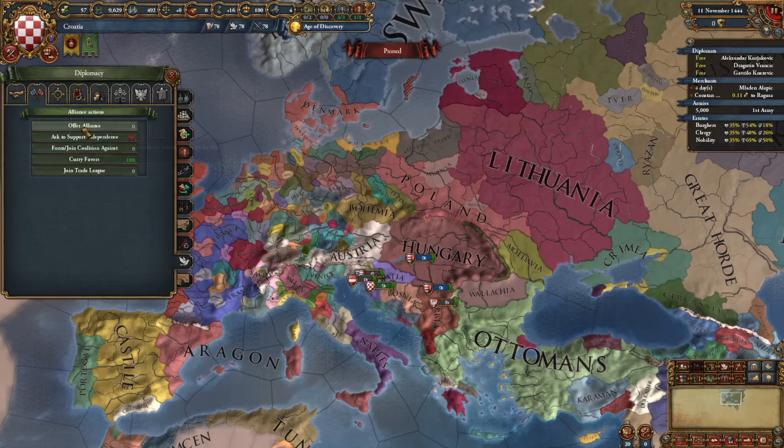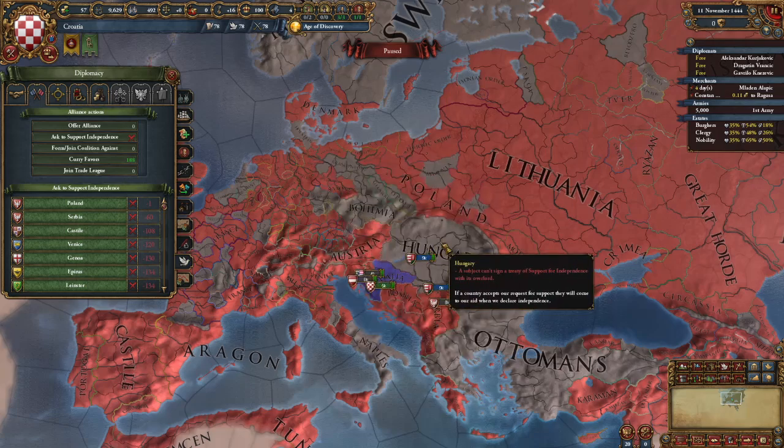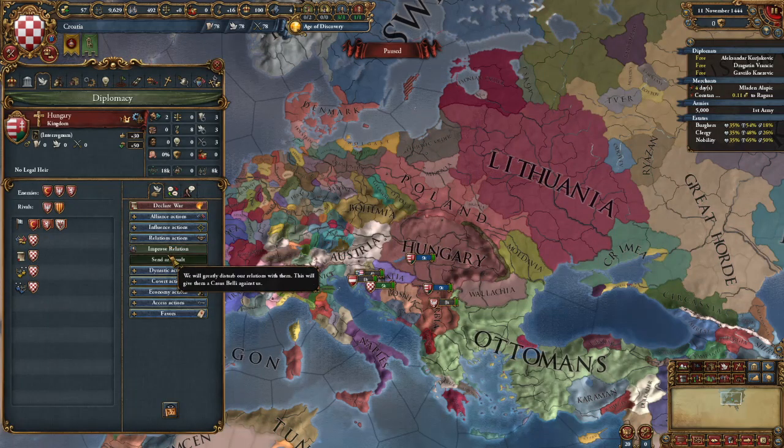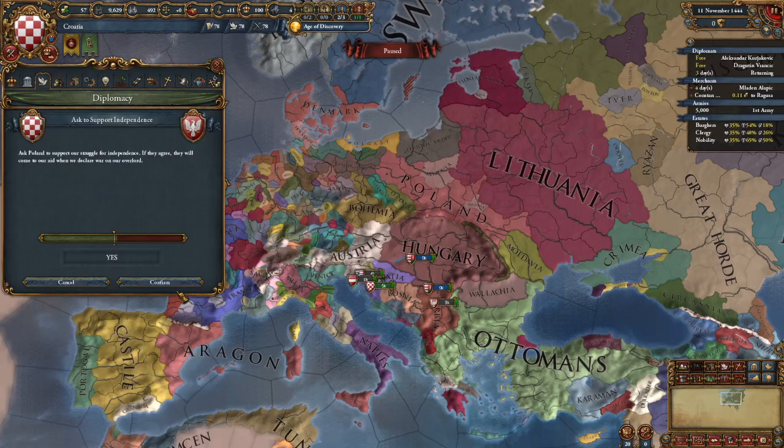If you notice there's at least one person that just needs a little bit higher opinion and they'll join. The way you do that — go to Hungary, scornfully insult them, and now Poland will support your independence on day one.